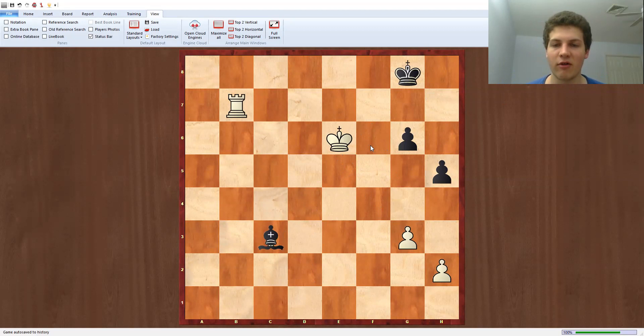So now the question is: how does white make progress? Well, the only way white can make progress is to somehow play for the move g4, and of course black has to take the pawn on g4. Then when the rook takes on g4, white will get some play on the g6 pawn.